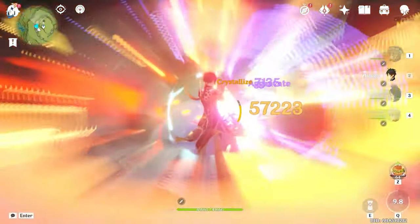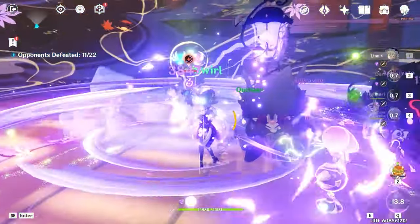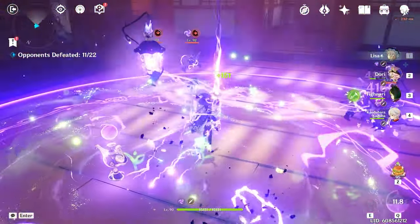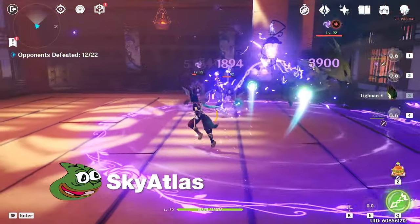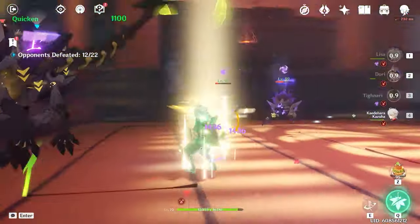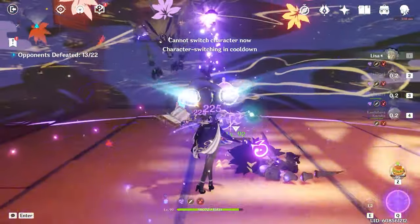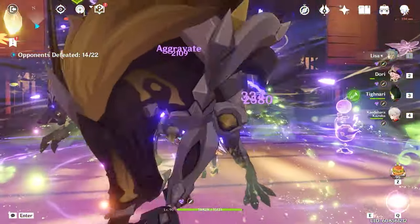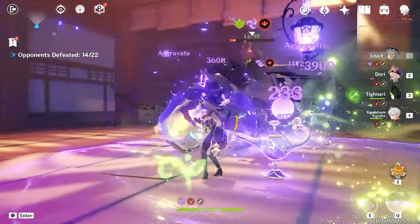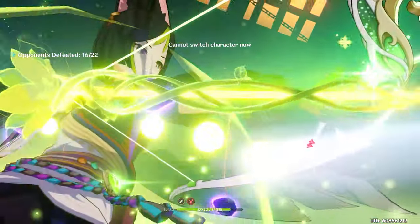The Widsith does bring along a crit damage substat, which will affect both Lisa's natural and Aggravate damage — really useful for Aggro Lisa. Skyward Atlas is still a very reliable option for Aggro Lisa and the weapon I choose to use. Generally speaking, when the Widsith has a buff active — no matter what buff — it will outperform Skyward Atlas, but that only lasts for about 33% of the time, assuming you're very much on top of your Widsith buff activations. The rest of the time, the Skyward Atlas will outperform the Widsith, even with the crit damage substat.